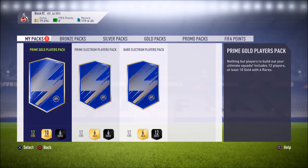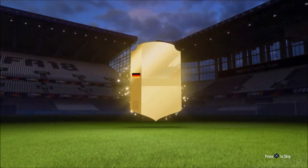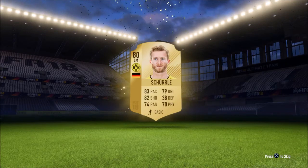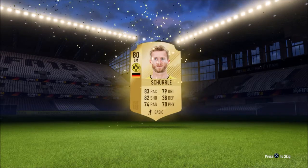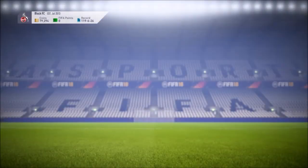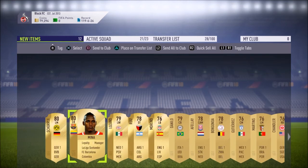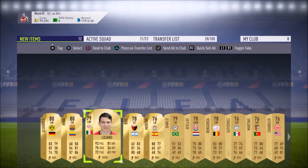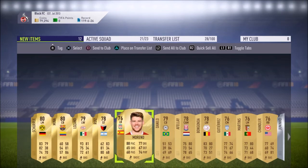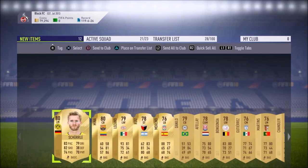Next up is a prime gold players pack - this time we've got six red players, let's go. Who'll be this? Andre Chula - oh man. A Barcelona player is going to sell and I can see a Liverpool player who's going to go up real quick as well. Overall not a crappy pack - there's some profit in here. Two more packs to go and we've got electrum players packs.